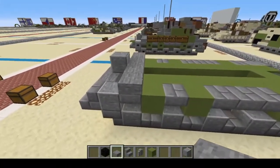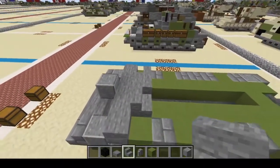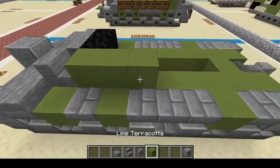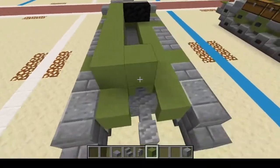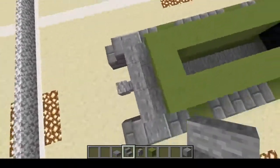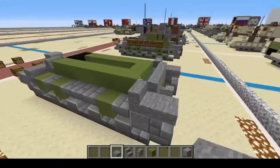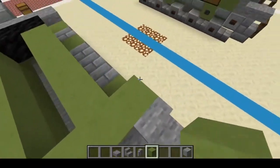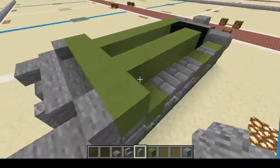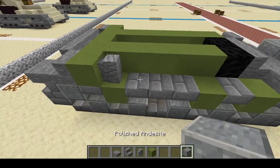Then we're going to do a ring of Lime Terracotta all the way around the vehicle. It should look something like this. Put a row of Stone Slabs. Next, we're going to grab some Stone Stairs and put them right there — one forward and one reversed. Then we're going to put two Blocks of Coal right there, and that is done.